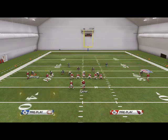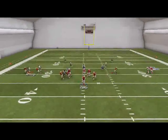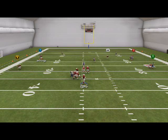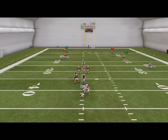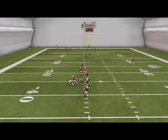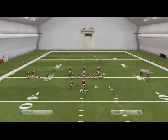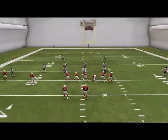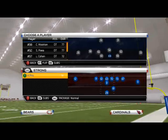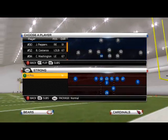When we snap the ball, the pressure doesn't always come in immediately off that edge, but it will always block shed and get there eventually. If you put your best pass rusher at that spot — here with the Chicago Bears we're subbing in Julius Peppers — you're going to generate really consistent pressure. With the Seahawks, you might consider Bruce Irvin or Chris Clemons; just RB-sub them in.